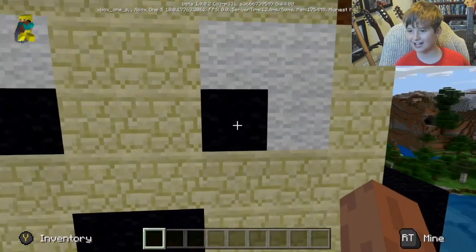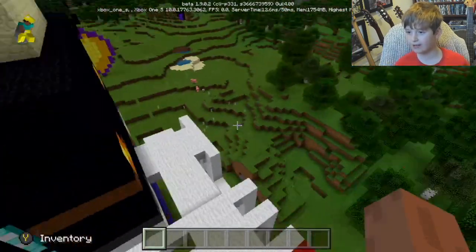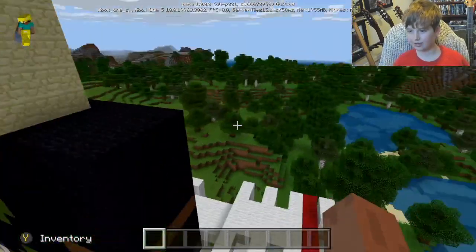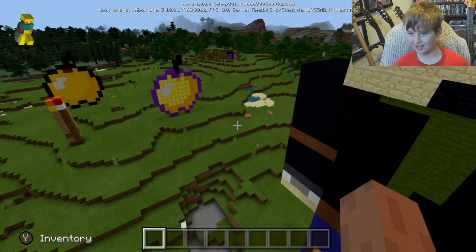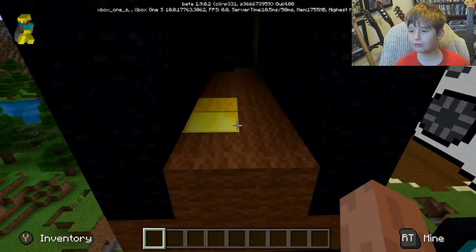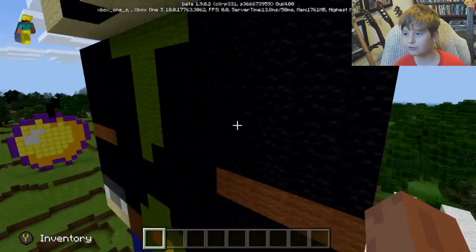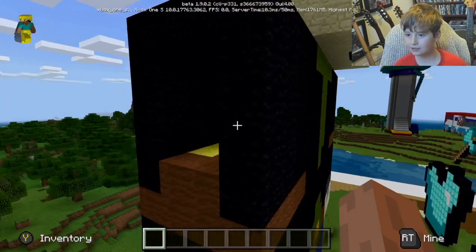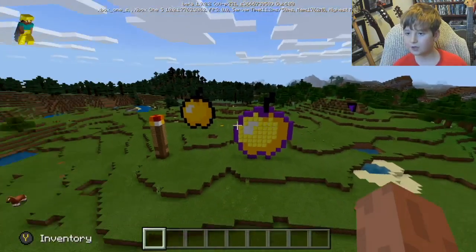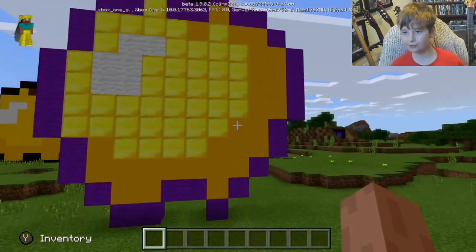Moving on to the DanTDM statue which is looking good. We've got DanTDM himself, we've got his pet dog Grim - he's stuck to his back which is a little bit strange. He doesn't really talk because he's a statue. I've broken his arm but I'll fix that - I haven't broken the end of his arm yet, but we've got two mistakes which is okay.